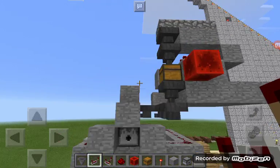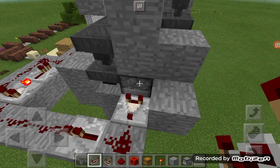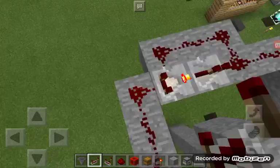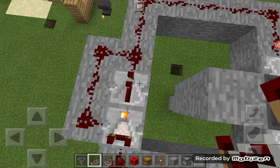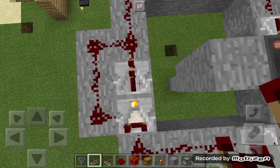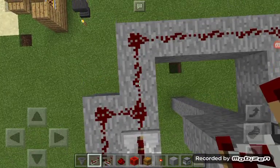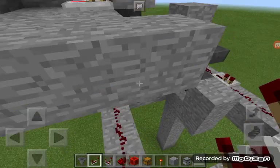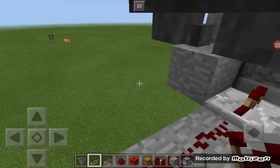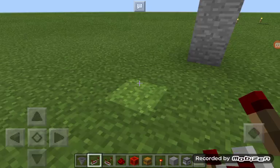After we fix that hopper thing, we have to make an input shooting system — which means once an object gets put in here it can get shot out. So you put a comparator, redstone dust, repeater, redstone dust, comparator, repeater, leading into each other to make a clock circuit. I put the repeater so it slows down. Then seven blocks out and then a repeater going into the dispenser — which means if I put an object in here, bam, dispensed.